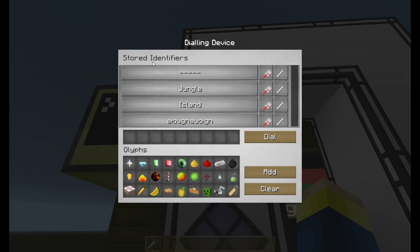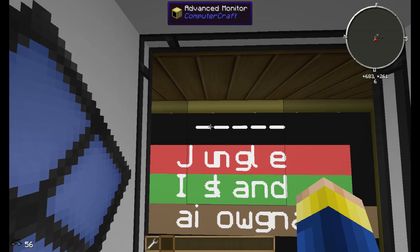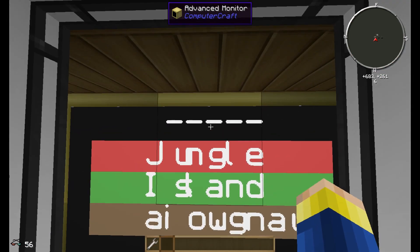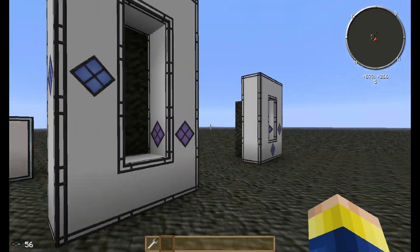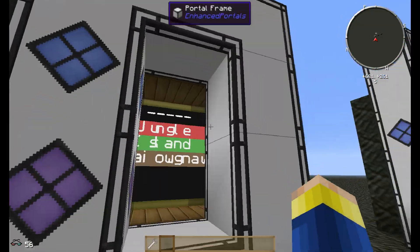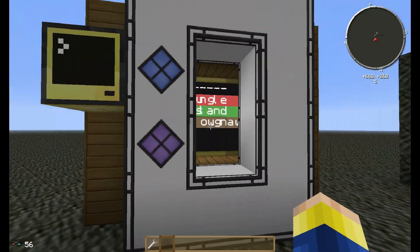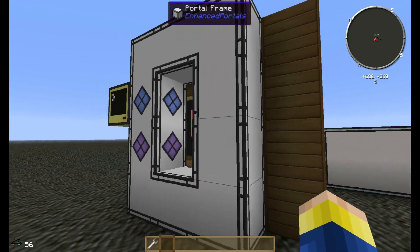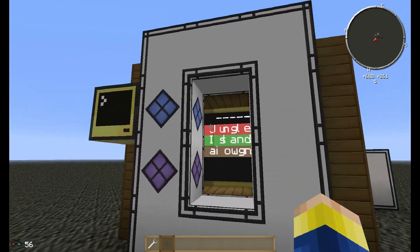Another thing is that the first identifier needs to be a dummy — that means it's essentially nothing, and it's also unclickable from the program's point of view. That's because the ComputerCraft program couldn't call the first object in the list of places to go. I have no idea why — it could be that if you send it to zero, which is the first object, it closes the portal or something. It refused to work. If anyone has a fix for that, please tell me. But it's not a huge problem — it's only this one line over here.